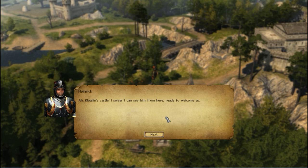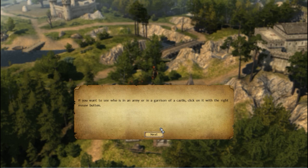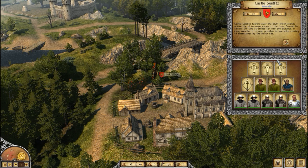On the overland map, right-clicking lets you see who is in an army or garrison. Here we see Klauslin has an upgraded archer, some regular archers, some front row fighters — but no healers apparently. Let's go visit the man.